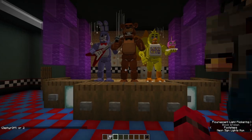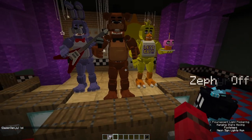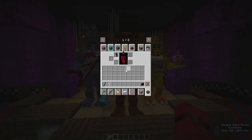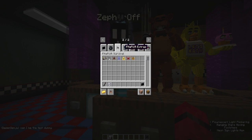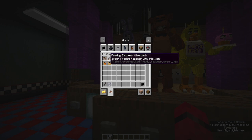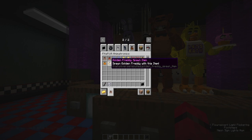Now I'd like to show off the animatronics' AI, which is something we haven't shown much of. That also reminds me — we also have the passive versions of them. We have Passive Freddy, Haunted Freddy, Passive Bonnie, Haunted Bonnie, and so on — we have them all. The only one that doesn't have a passive version currently is Golden Freddy, since he was just implemented fully today.